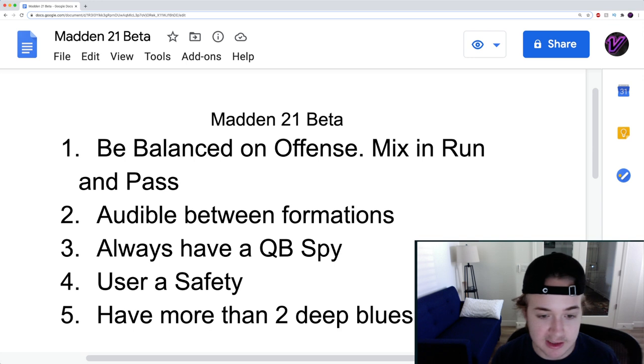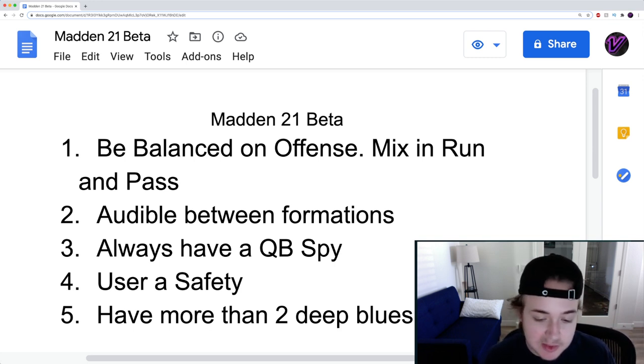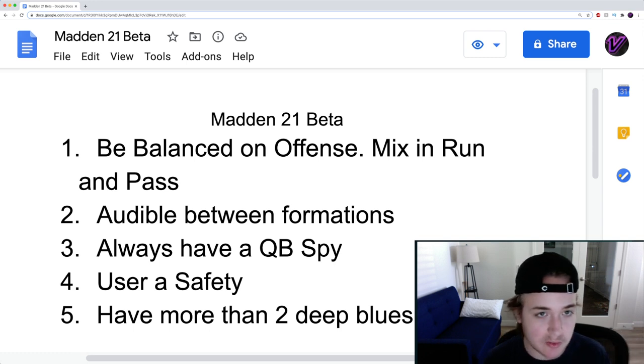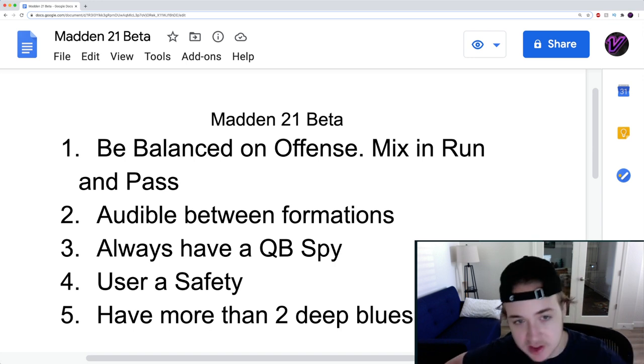There's also a way if you have two tight ends in a set, you can audible down to a two tight end running set out of gun bunch. What I'm doing is audibling into a formation that starts compressed and then goes to a spread out set. It's difficult for my opponent to defend both run and pass because they can't just leave a seam streak open — they have to un-base, man up, and move linebackers out. Even in a run heavy set, I'd recommend audibling. You can go from I-form close to close slot, or from weak close flex to I-form close, or from gun bunch to a five wide or gun doubles. There's tons of good formations; just keep it mixed up.